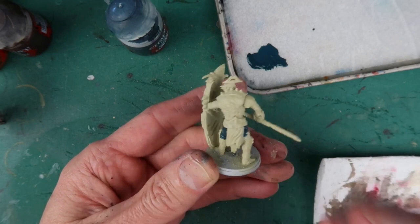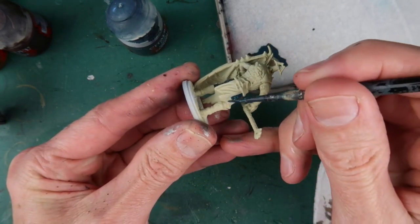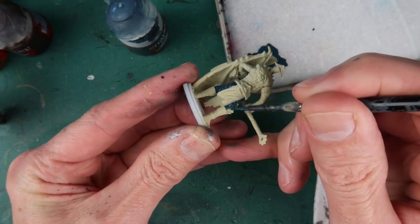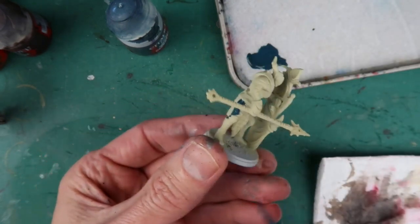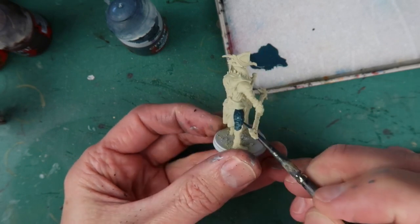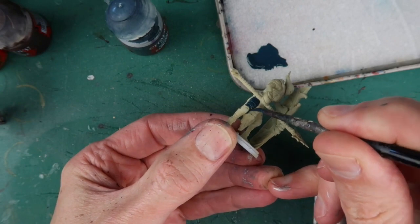You can see that whereas I used a big brush to get that base coat on very roughly because I was covering the whole figure, here I'm using a much smaller brush and putting it on more carefully. Remember to mix a bit of water with your colour so it flows on nice and easily and just gets into all the cracks and crannies of the area that you're painting.